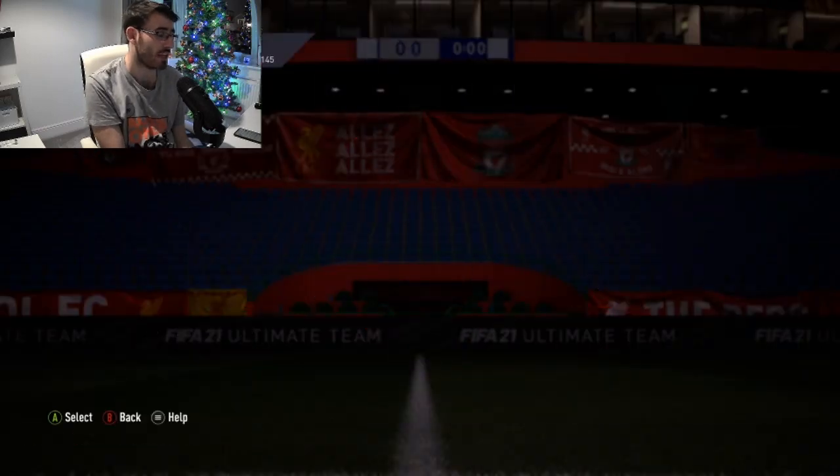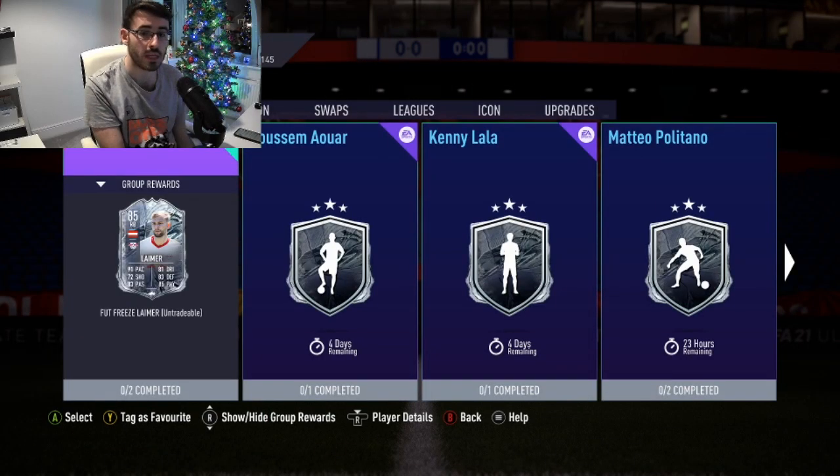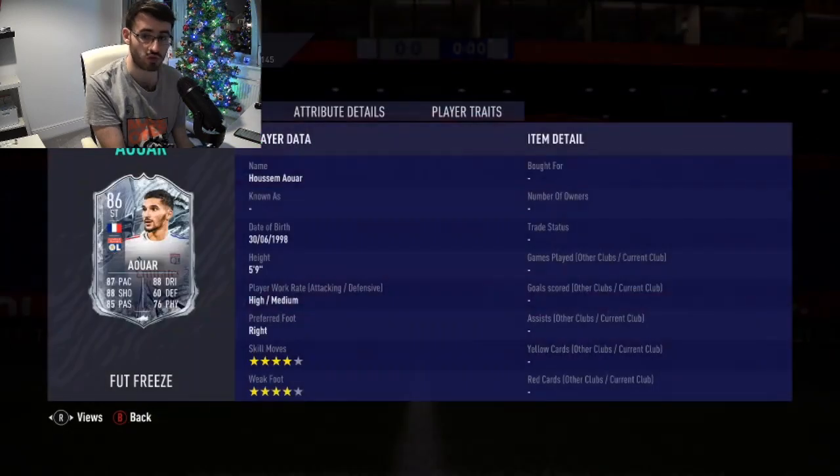Which, to be fair, isn't too bad for the card that you're going to get in return. In terms of his base stats, he actually looks worth it so far for about 100,000 coins. 4-star, 4-star is nice. High and medium work rates is good. 5'9, I'm fine with. So far, so good.